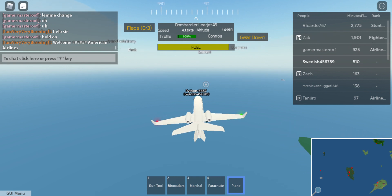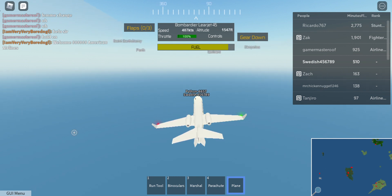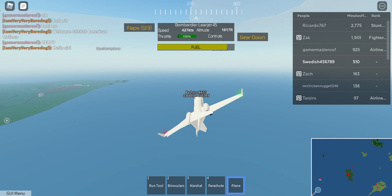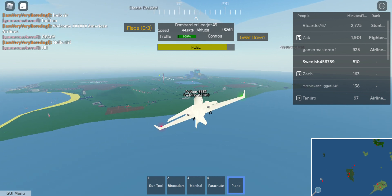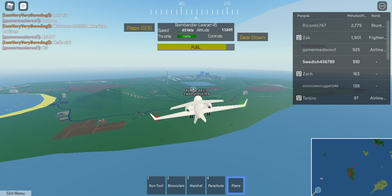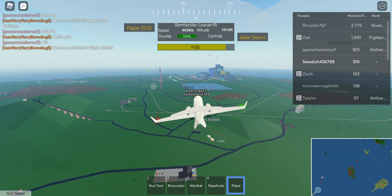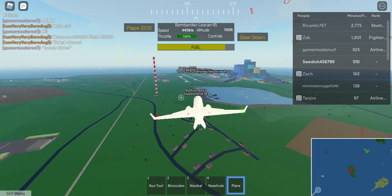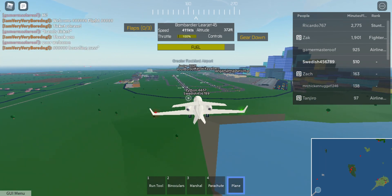We're going about 500 knots, which is really fast. Most planes in this game go around 300 knots, sometimes 400, sometimes 200, and the slowest plane goes about 83 knots. We're going to circle back around and come in for landing to see the stopping performance. I like this plane because it doesn't need a lot of runway — it's a fairly small, private-jet-style aircraft with a really nice design. I believe it has a cockpit and some seats inside.